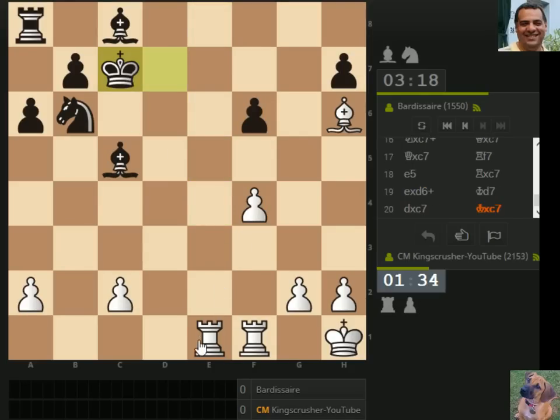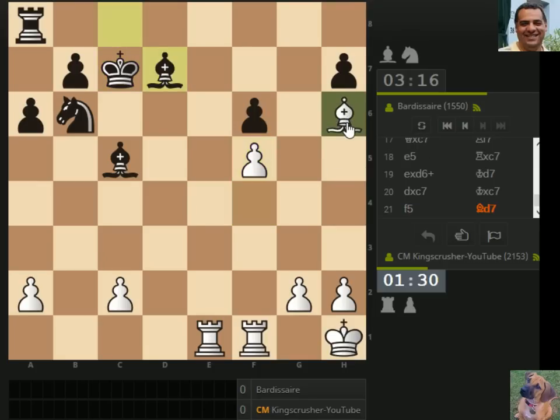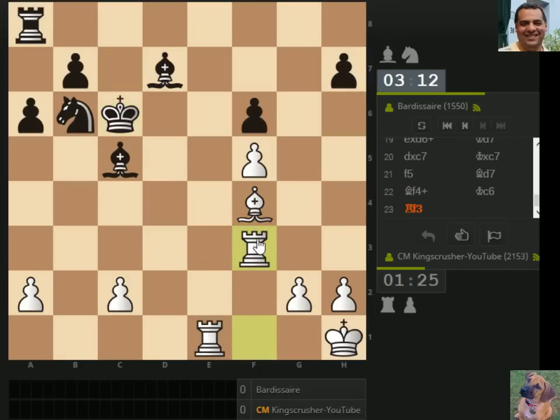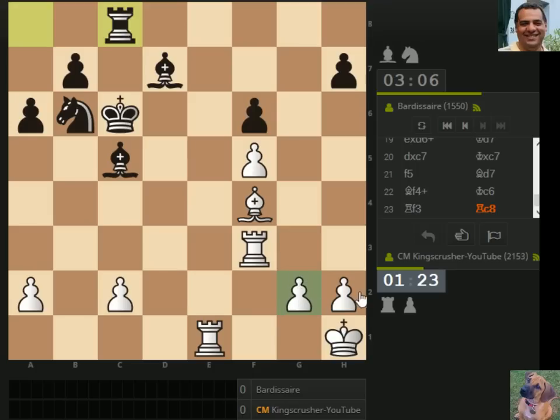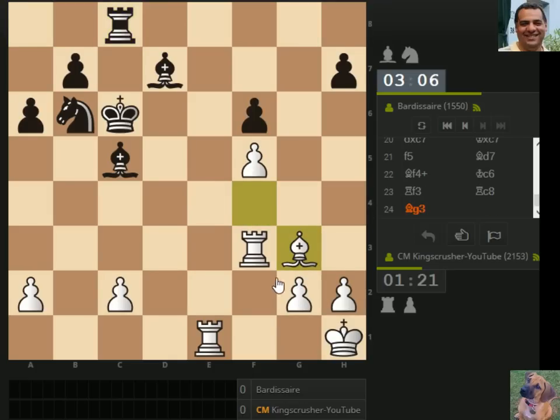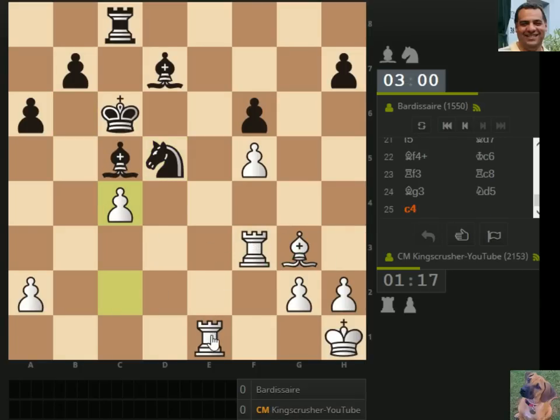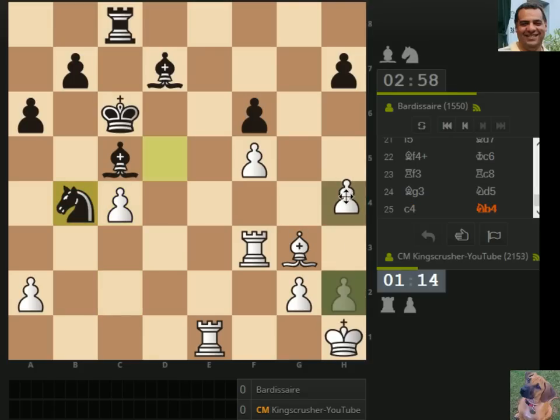Unbelievable — one minute 35. This game has been much trickier than I'd imagined. So we're down to one minute 30. Panic stations — no, let's not panic, but it's much trickier than imagined. Oh golden — I'm going to lose to a 1550, or rather I'm going to lose to a 1550. There's another opportunity if you want to disassociate, I can stop saying 'we'. Because we've really cocked this game up big time so far.